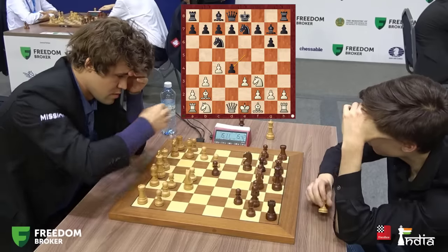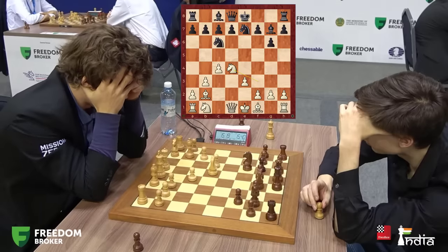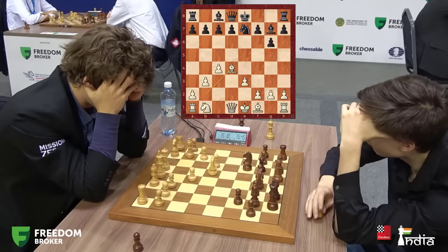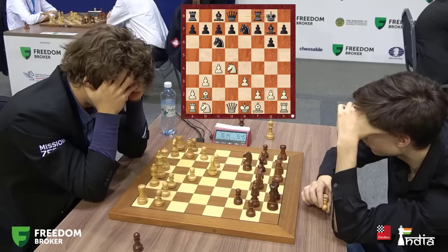Dubov knows his stuff — he takes on d4. Knight takes d4. Notice that if you reach a position like knight d4, bishop d4 here, this is clearly better for white. So he castles. Now the idea for Magnus can be to take on c6, because if you take back with the knight, I take on g7, king g7, and knight c3 — a very solid edge for white. You go bishop e2, castle, queen d2, rook d1 — very easy to play.